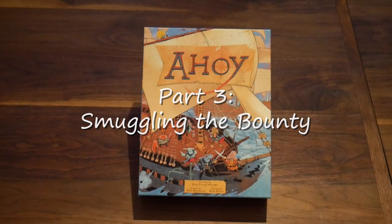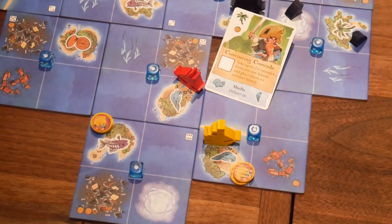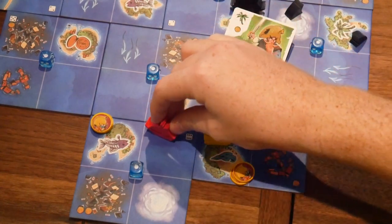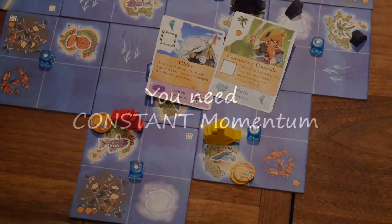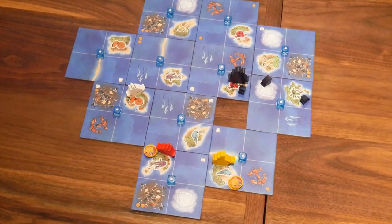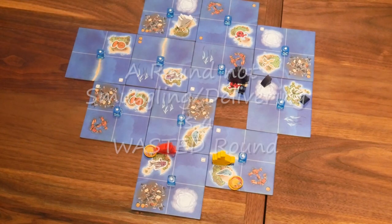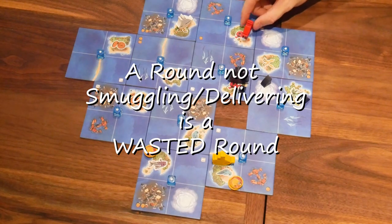Part three: Smuggling the Bounty. The bulk of your strategy rests in efficiently and quickly picking up and delivering cargo to the various islands in the game. Knowing how to synergize your dice actions, smuggling, and delivery is the key to a victorious game as the smugglers. Because the Bluefin and Mollusk factions score points at the end of every round, you have to be delivering at least one cargo a round to keep up with them — you must always be moving. Playing the smuggler is all about maintaining a constant momentum of smuggling and delivering. A round where you don't deliver is a wasted round, so make sure you are always moving from one island to the next.